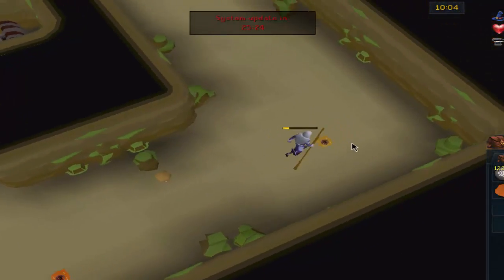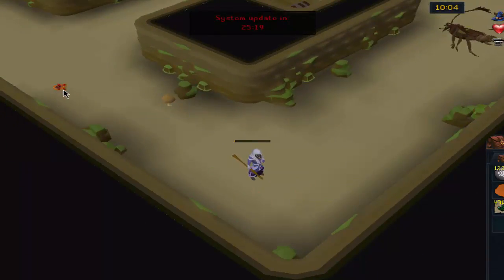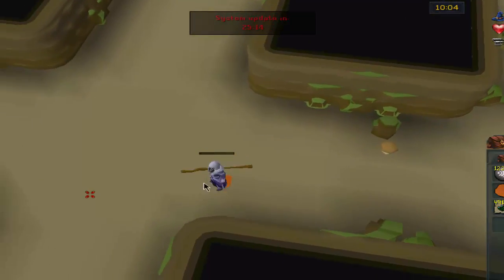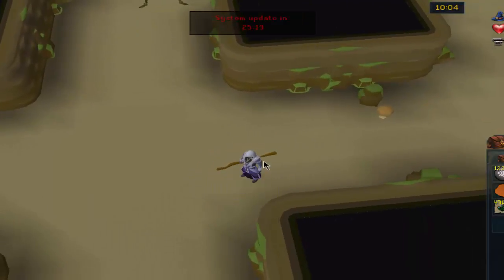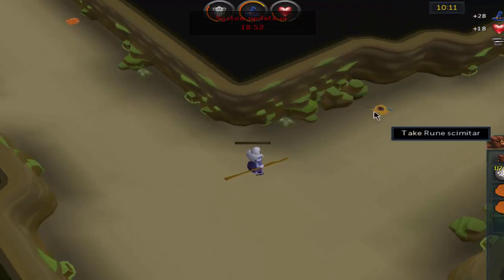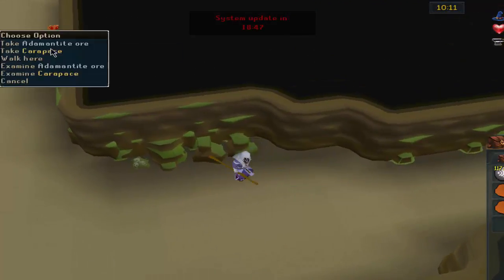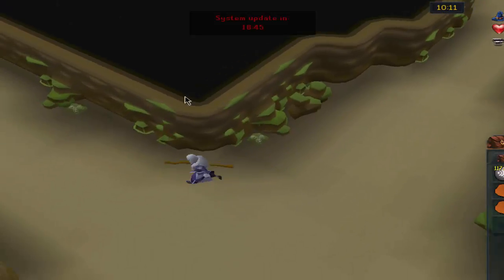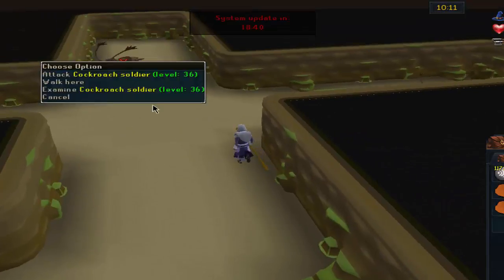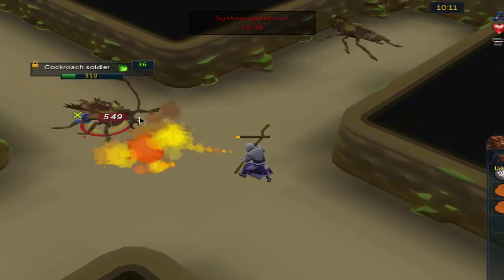There's a lovely drop of around 491 flax — sorry about the screen resolution, I'm playing in resizable mode. That's nice, not even here for that. And look here — we got ourselves a rune scimitar, very nice. There's not a very high percentage drop rate for rune items here, so I'm going to keep this.